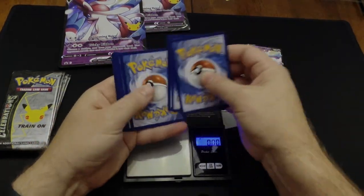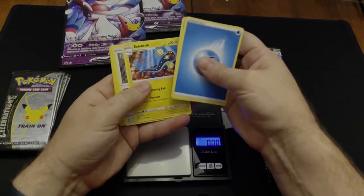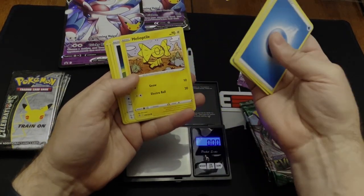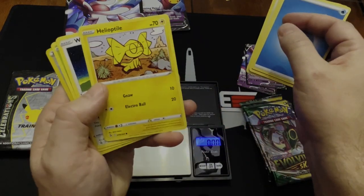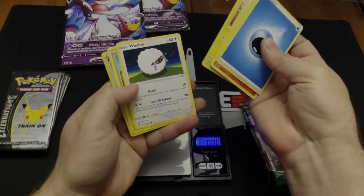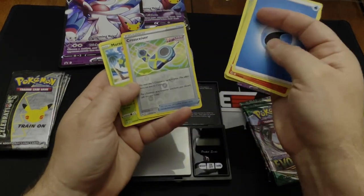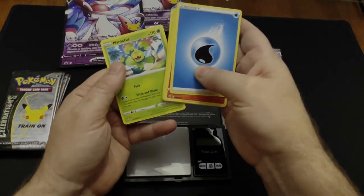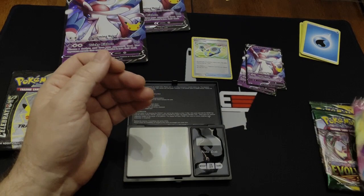Opening the first pack: Victini, Electric, Dunsparce, Meowth, Meryl, Helioptile — that's a neat card. The first pack is a complete dud. We got the Crossever reverse holo and the Maractus. Let's go with the other Fusion Strike pack.